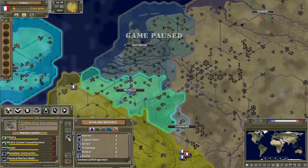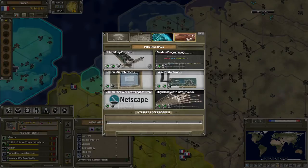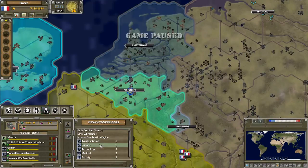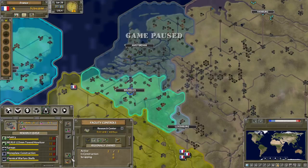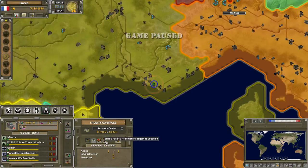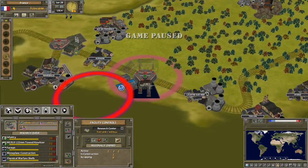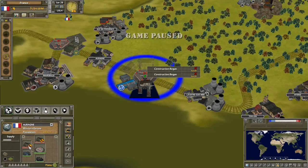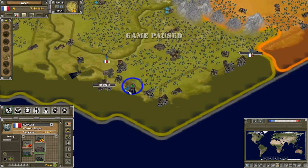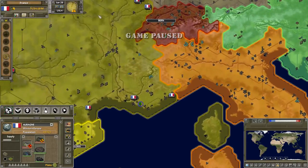Society — okay, so this is all of the available research. Technology races — that's going to be later, I'm guessing. Known technologies — so these are technologies that we know. Facility controls — this is my research center. Can I increase the funding in some way? I can put a facility offline or build a new facility. It seems like we can build new facilities — let's cancel that. I'm trying to build a new research center at the minister's suggested location in Southern France. That's fine, let's do it. So that was research and defense production.